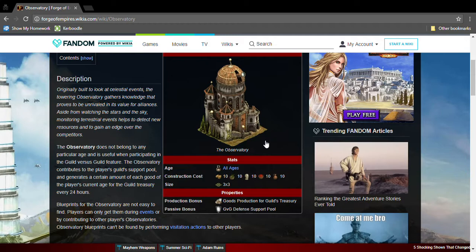Hello guys and welcome back to another video. Today I'm going to be doing great building reviews for Forge of Empires. The first great building we're going to is the Observatory. This is quite a unique great building as you can only obtain the blueprints from contributing into other people's observatories.